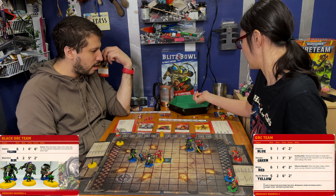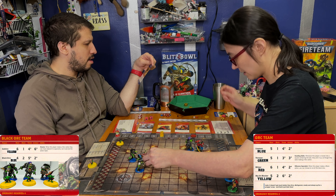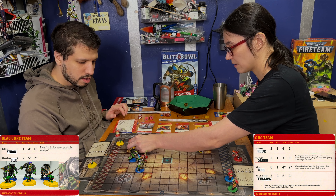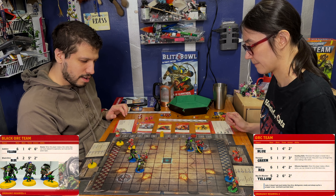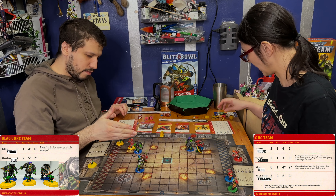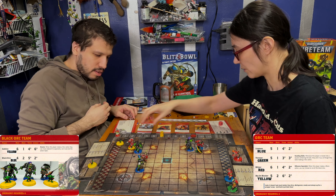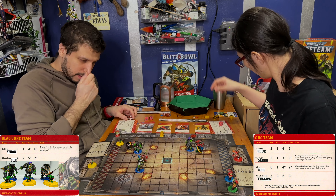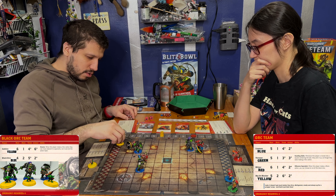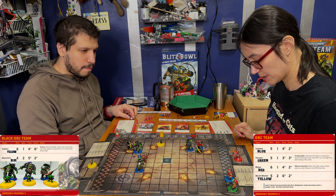I am going to mark him and then tackle him. I've got two block dice. Shove. One, two, three, four, five, and I'm done. He is going to mark and tackle. Smash, smash. That was two. I guess he's going to run — one, two, three, four, five, six. And three. I am going to move — one, two, three, four, five. One, two, three, four, five. Okay.